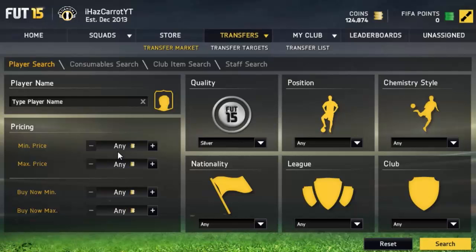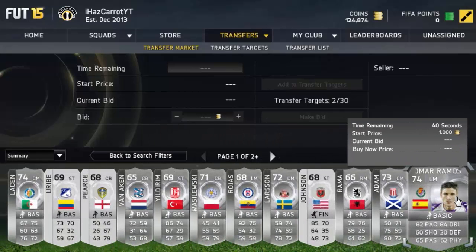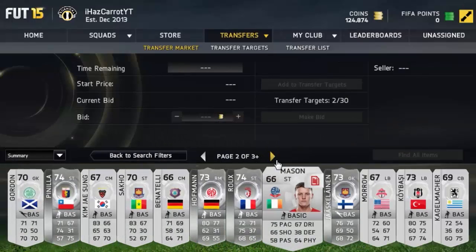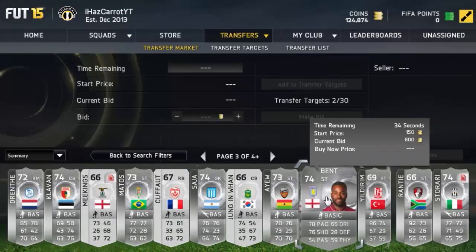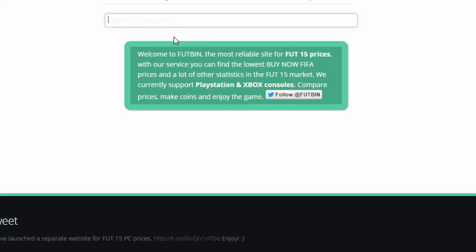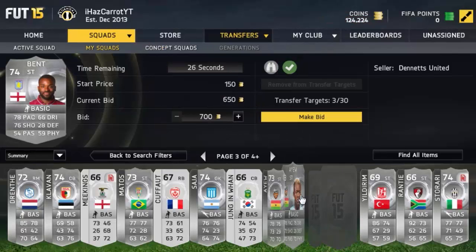The second method is kind of like that as well. You search 1k max price — because that's how many coins you have — and 500 coins min. This will filter out the half-decent silver cards. You just scroll along until you see a bid. There are a lot less bids because of the 500 coin minimum, but when you do find a bid on a card, they're good deals. Darren Bent, for example, goes for 950 coins — if you pick him up for 650 and sell for 950, that's an easy 300 coin profit.